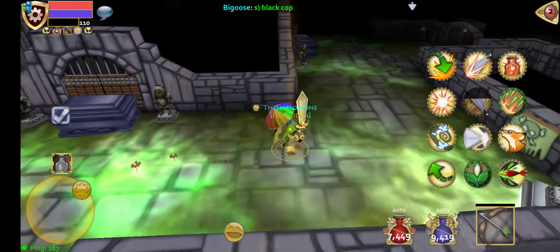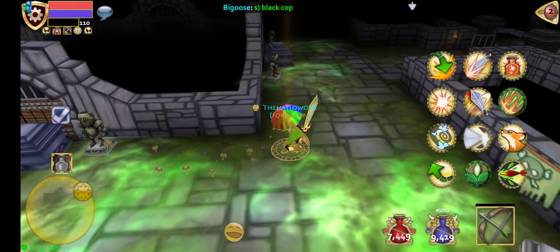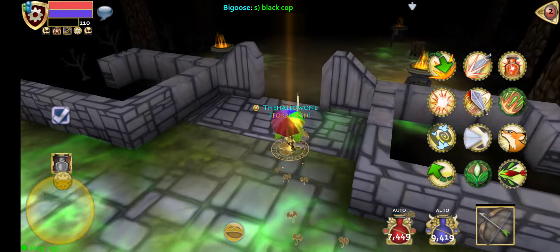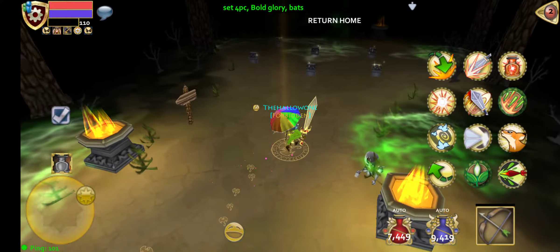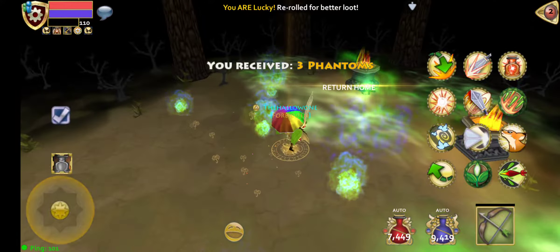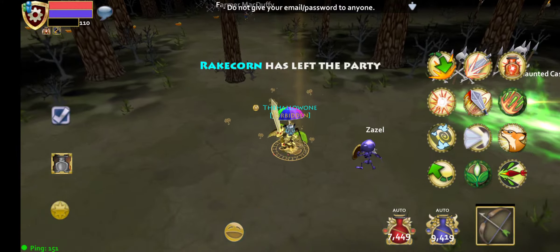After you destroy all of those, find the exit — which I literally just walked past because I got sidetracked. Come through this exit and then out here destroy these tombstones as well. Destroying the tombstones gives you more event points — an extra 1500 event points per run.